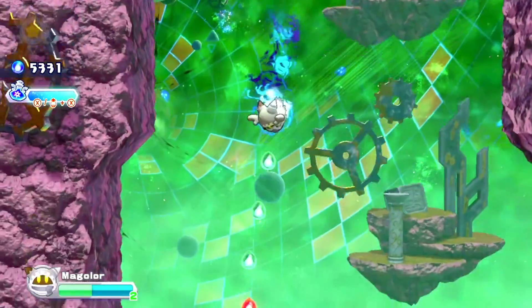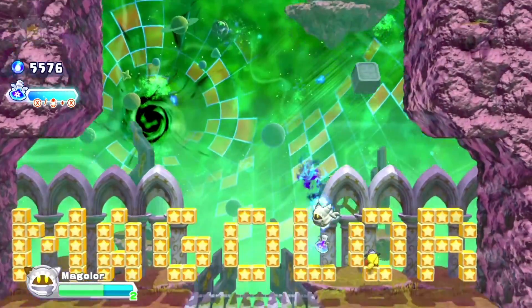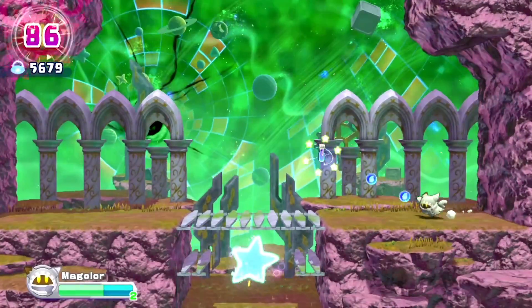At the end of Magalor Epilogue's Extra Stage, you'll reach the final section where there are blocks that spell out 'Magalor.' If you hit it with a Mega Laser, you will get an 86 combo, once again referencing the Haru/Hal Easter egg.